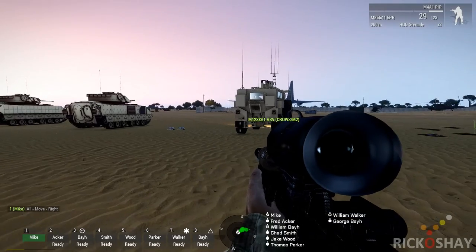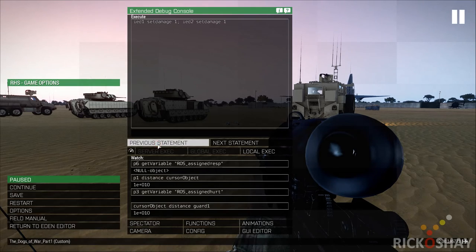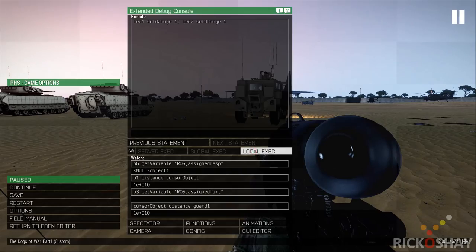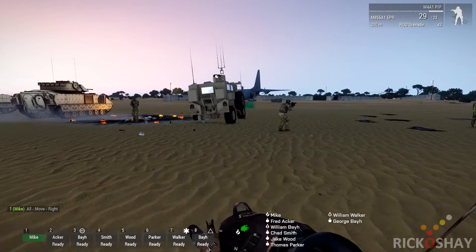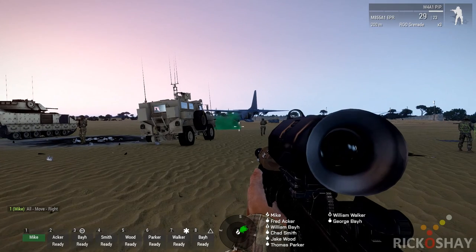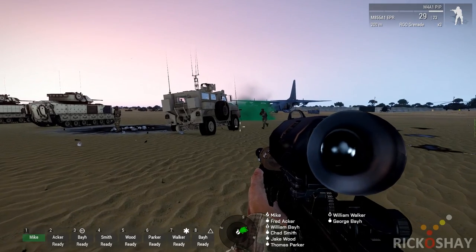I'm going to destroy — or damage — this vehicle with those two IEDs, which are extremely well hidden. The default behaviour is to get out when the vehicle is damaged. It automatically pops smoke, normally between the enemy and the vehicle that's damaged.